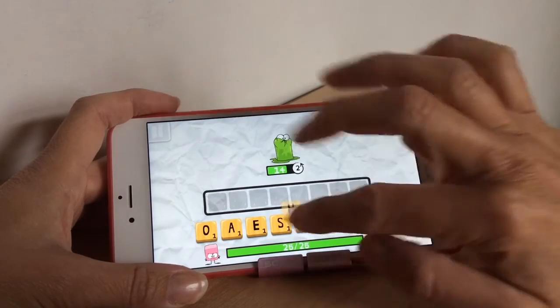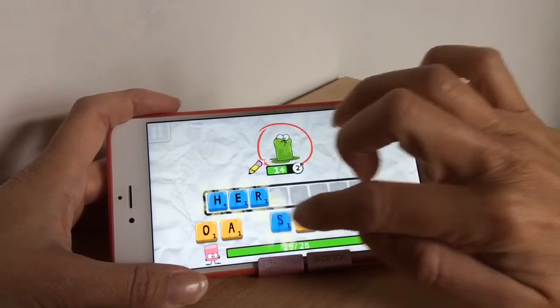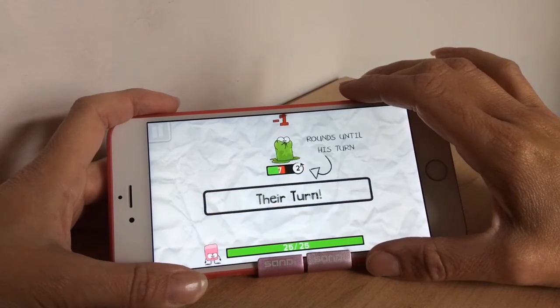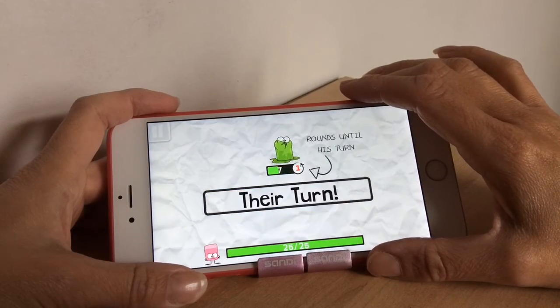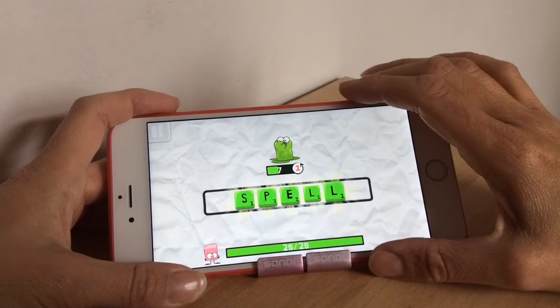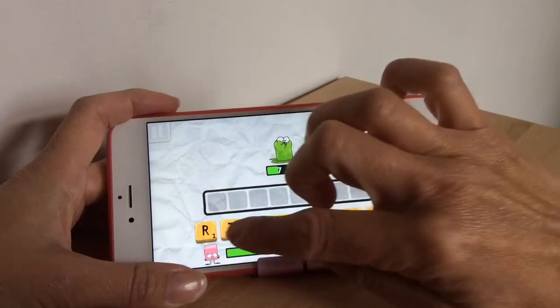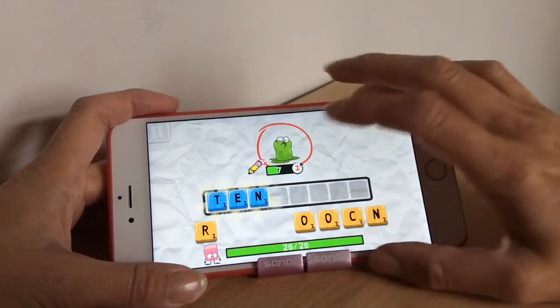Let's find a word and we'll just go for a really easy one again. I'm on the spot here, I can't find big words when I'm on the spot. He's down to seven now and in a moment it's going to take a turn after I've had my turn. I've got one more round so let's see if we can get something with seven points or more. Actually I'll do a small word so you can see what he does.